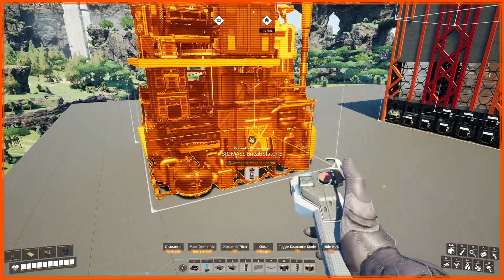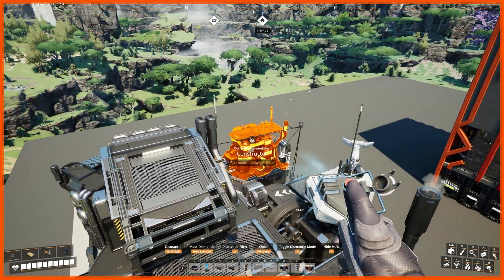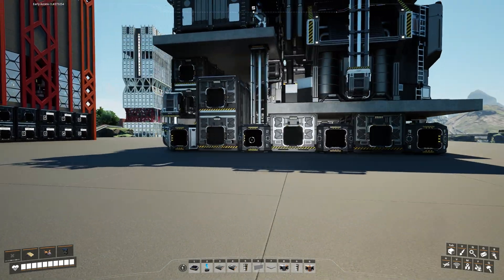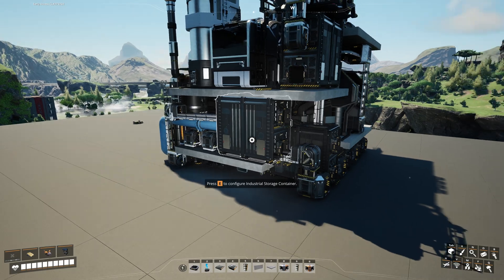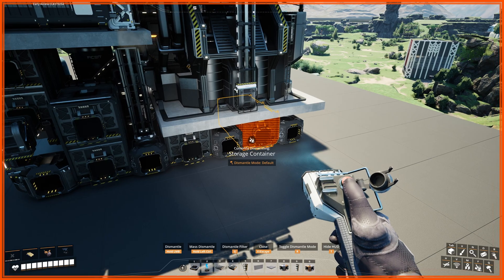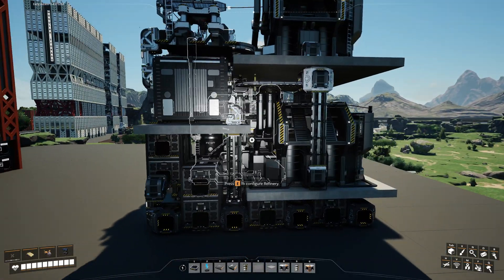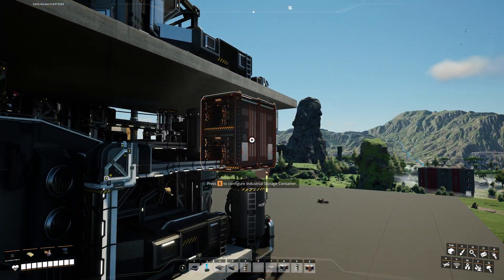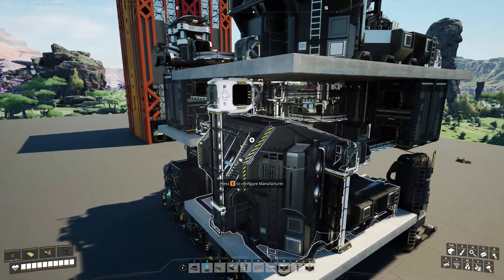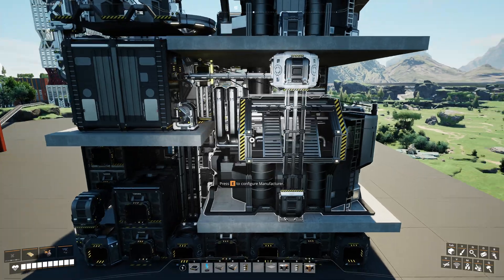With Module B, we need to fit a refinery, packager, two manufacturers, an awesome sink, and one constructor. It sounds easy, but aluminium casing, quickwire, fabric, rubber, coal, and alien protein with gas filters all require some sort of buffer after sushi belt splits. Unlike in Module A, I use several smaller containers to make buffers in Module B, since space is an issue and high-tier items do not require a lot of buffer space. Manufacturers fit on top of each other, and since I use the same container for storage of iodine filters and normal gas filters, I can merge the output of both manufacturers — a neat trick.